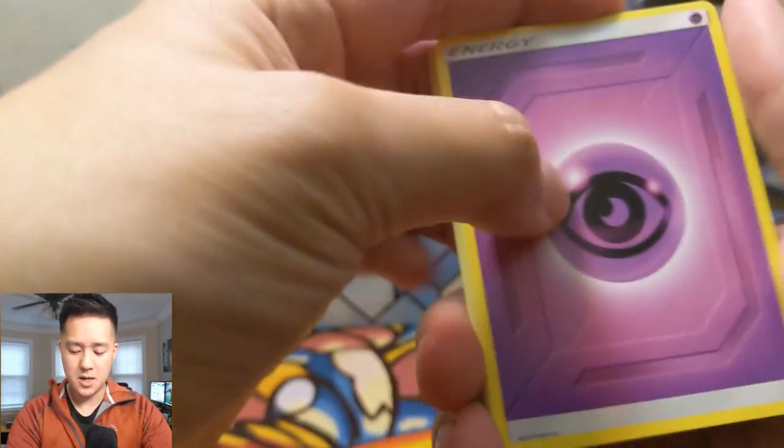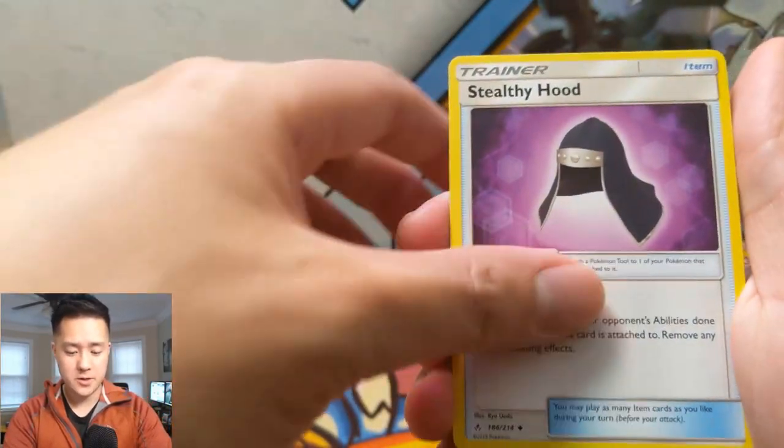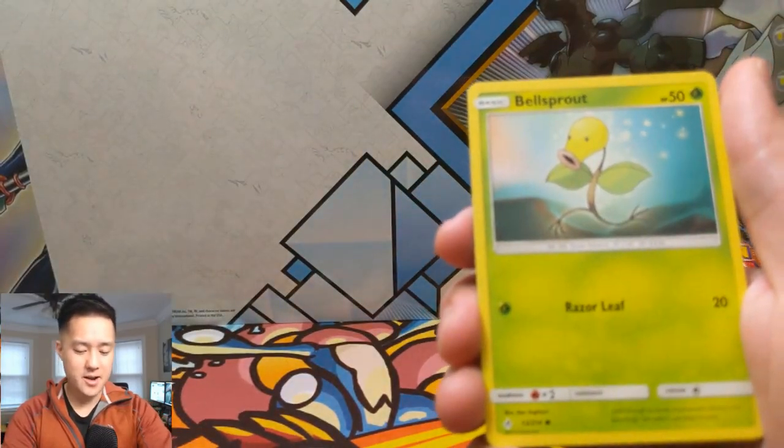Alright, let's find that Muk or the Charizard Reshiram — that's clearly the chase card right now.